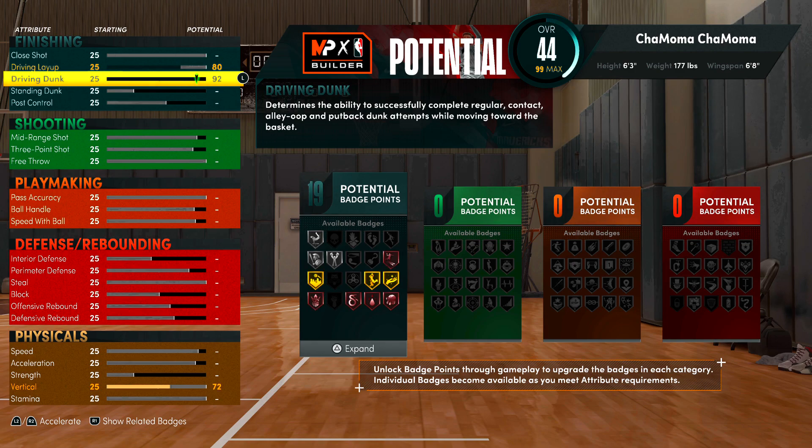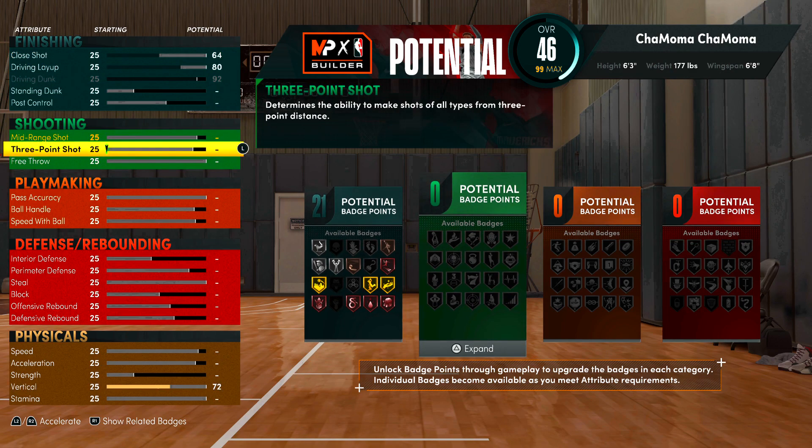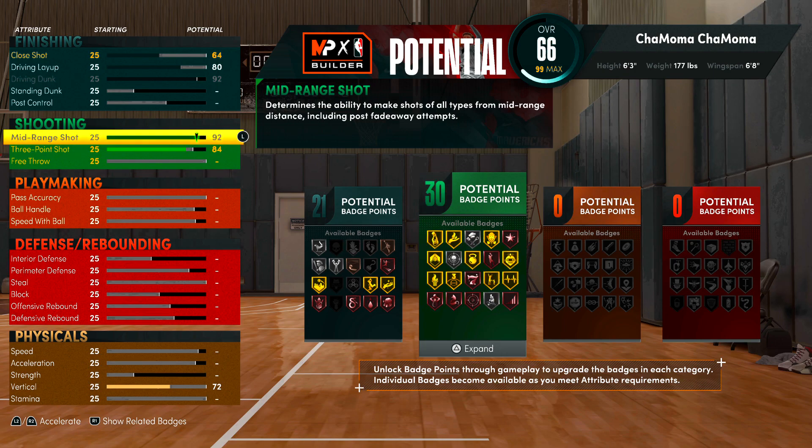I'm going to max the driving dunk and put my close shot up, because when you raise your mid-range it also raises your close shot. Anytime you raise certain things it raises another, to keep the game somewhat balanced. With 21 potential badge points for finishing I'm already liking what I see. For shooting, I'm going to have more shooting than finishing, even though John Morant would realistically have more finishing.